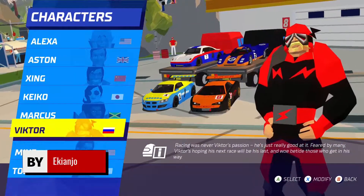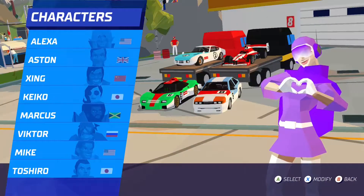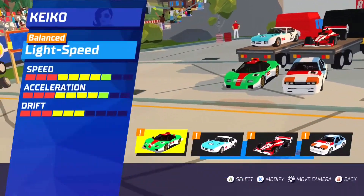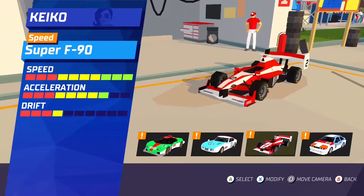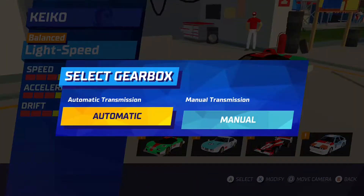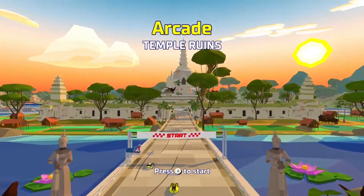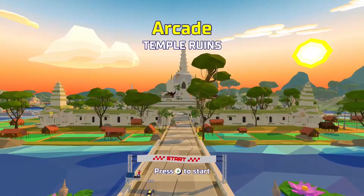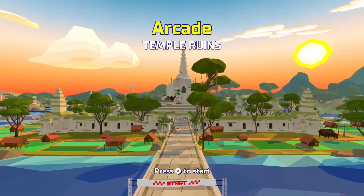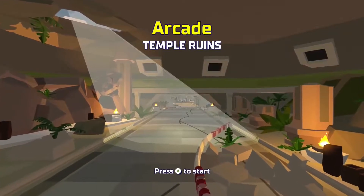Hotshot Racing is a relatively recent game that came out a couple of months ago. It's all about recreating the experience of arcade racers from the 90s. As you can see from the different videos here, they took the look from the polygon racers of that era, using very vivid colors and contrast.